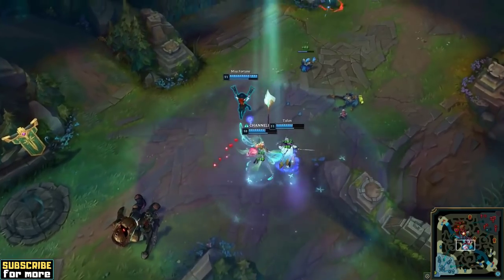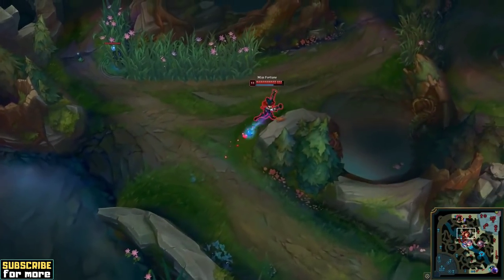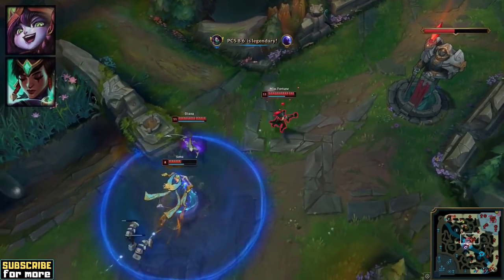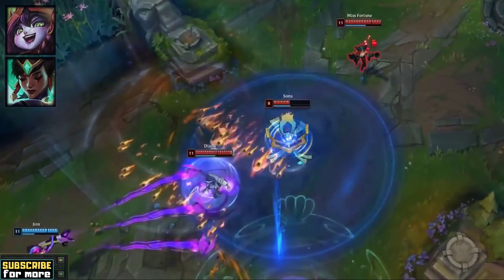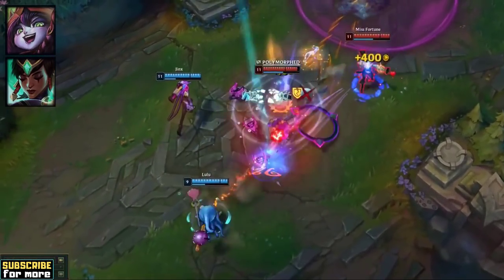Let's play a little game. Vega V2 has bought first item Liandry's into second item Serpent's Fang against an enemy team with Lulu support and Karma mid as the only shielding champions. Now it's your turn to write a comment and guess how much shielding the Serpent's Fang-Liandry's combo will deny in a 40-minute game. I'll give you the correct answer at the end of the video, so stay tuned.